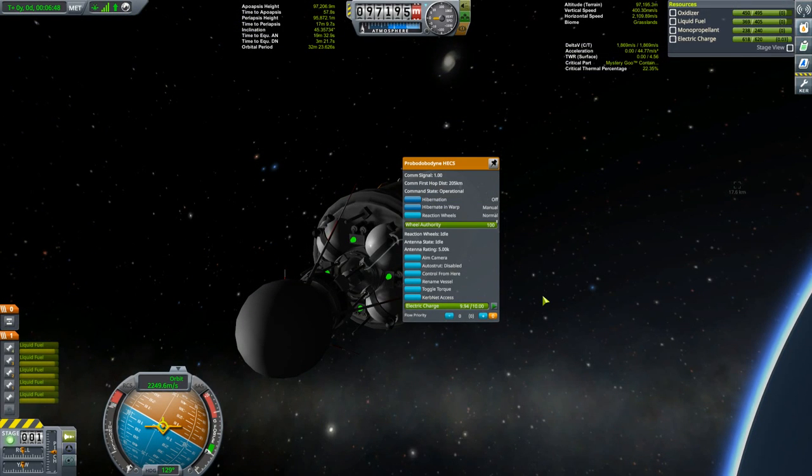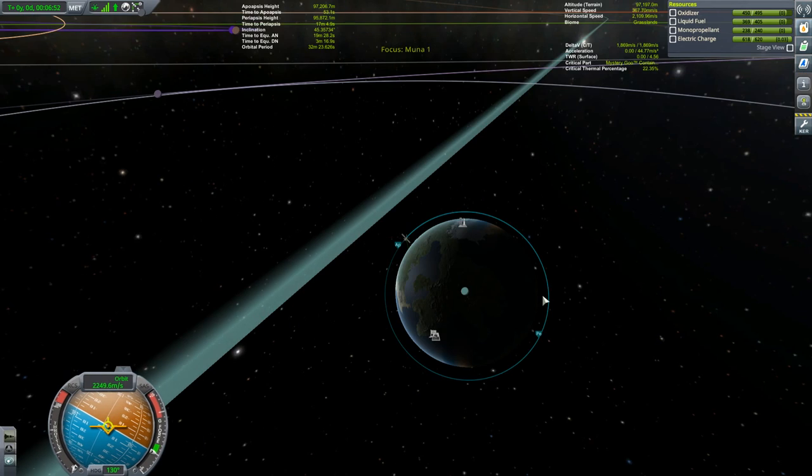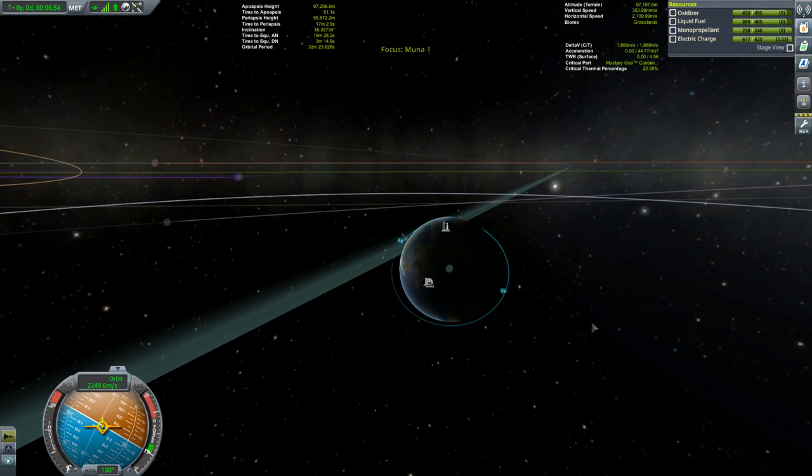Now you can see we are not draining electricity anymore. However, it won't let you set up maneuver nodes with hibernation on, so I have to turn it back off again to set up the node.